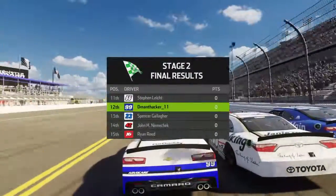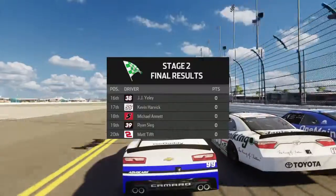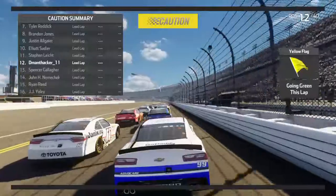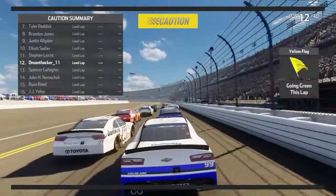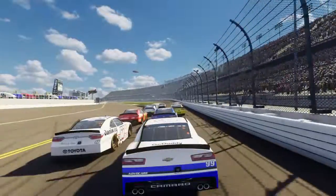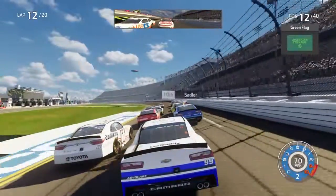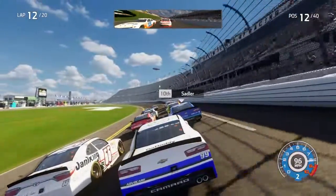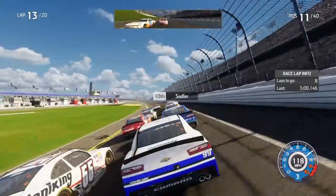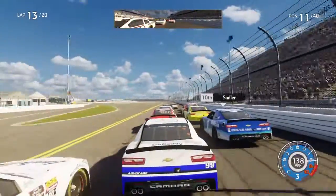I'm going to be up on the top there — we're going to be on the top again. Starting P12 for the final stage, the final stretch of the race. You're coming to the green, be ready. Green flag's out for the final stage here at Daytona — starting with eight laps to go. All right, taking the bottom.